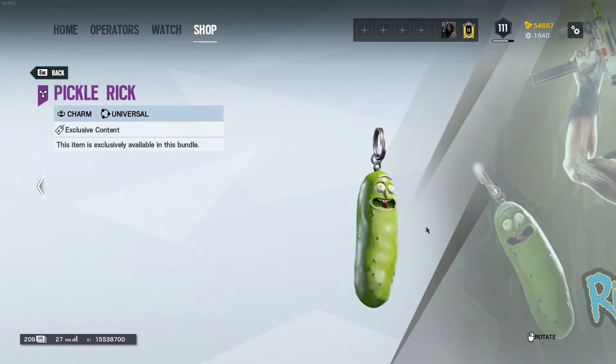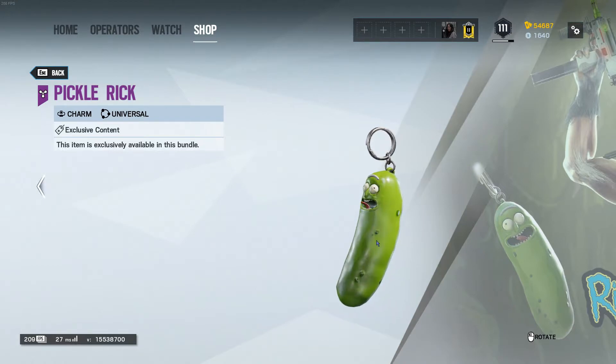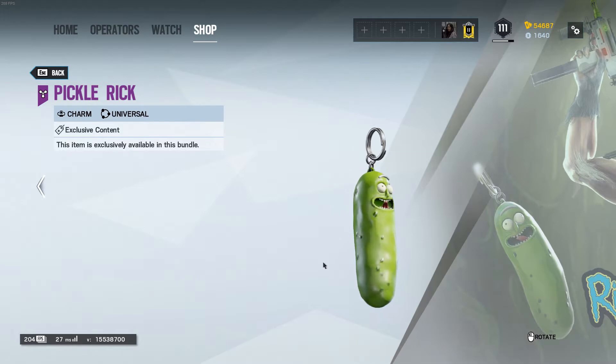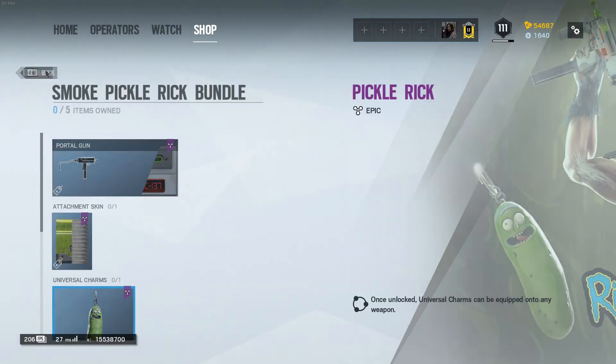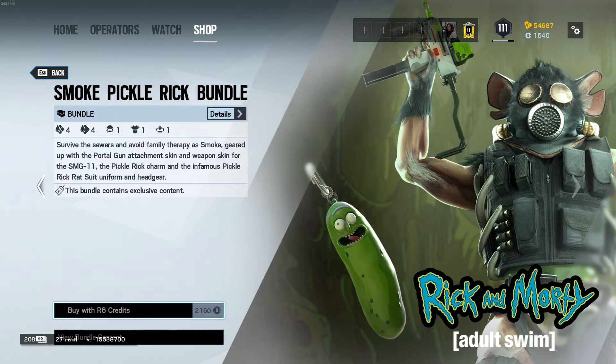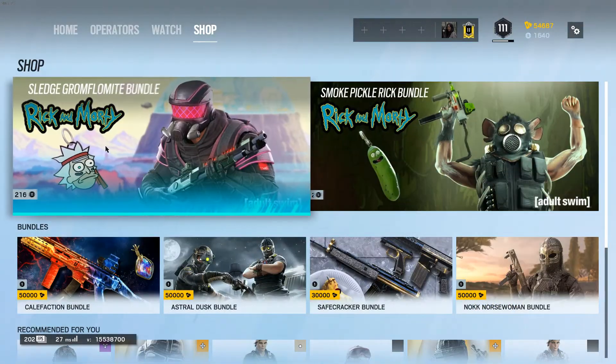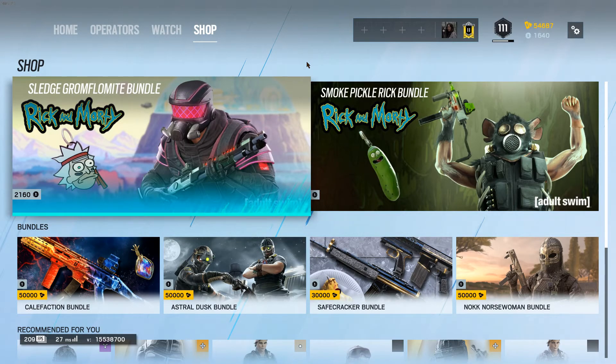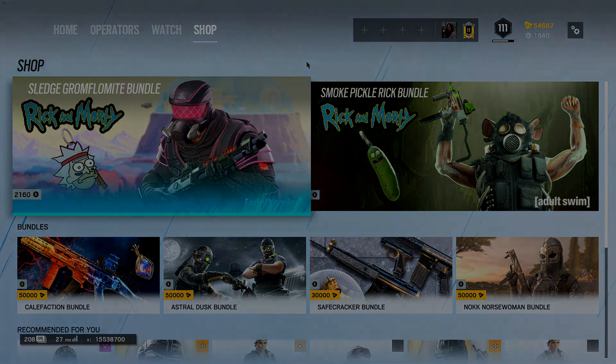And then we have the charm, which is a pickle — there's Pickle Rick. That's pretty much the bundles. You can see it there on the big screen and we'll show you the Sledge one as well. You see the helmet glows and his arms and shoulder pads seem to glow too — it reminds me of cyberpunk. And that's going to be a wrap for me today guys, I hope you've enjoyed the video — until next time, catch you later, goodbye.